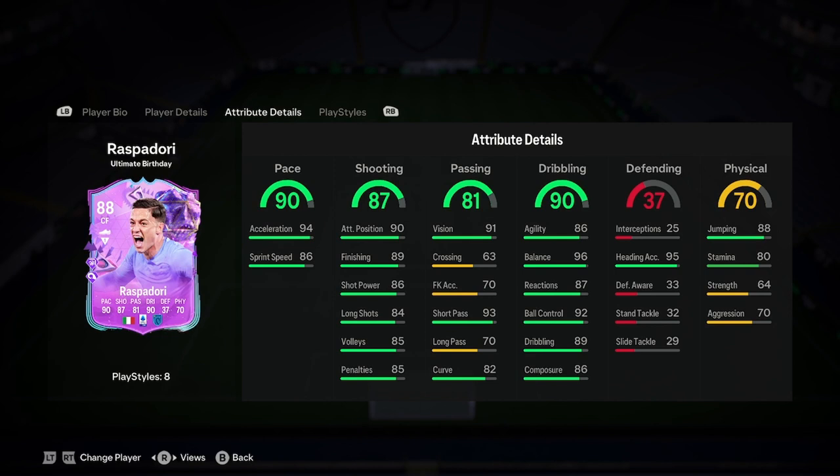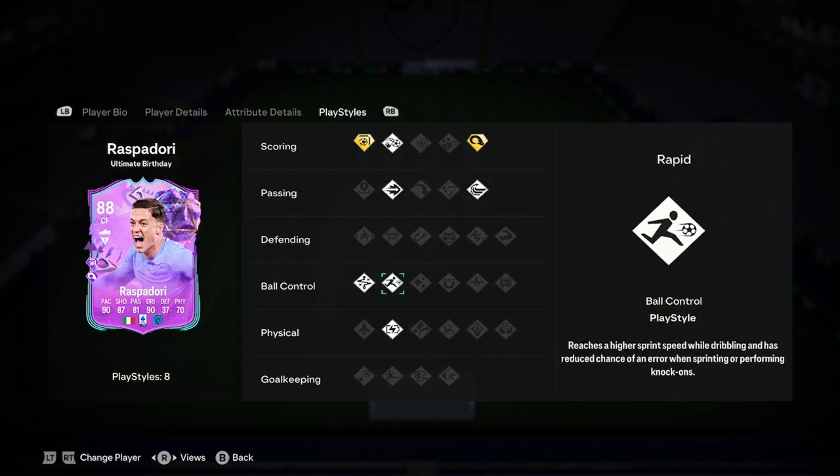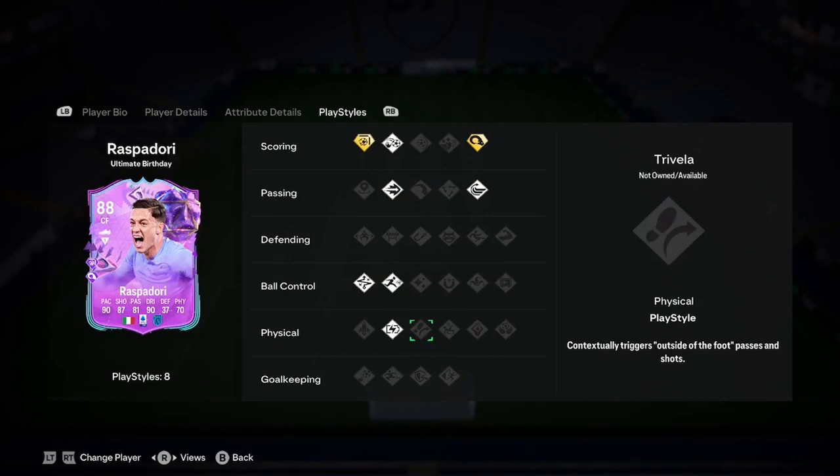This is a really good card. Defending and physical is okay as well. I'd say this is a great card as a winger — I wouldn't say play him up top. Play styles include Finesse Shot Plus, Power Header Plus, Whip Pass, Ping Pass, Rapid Technical, and Relentless — so very nice play styles as well.